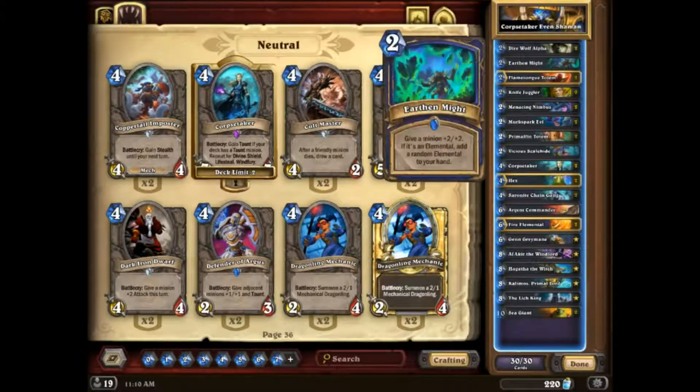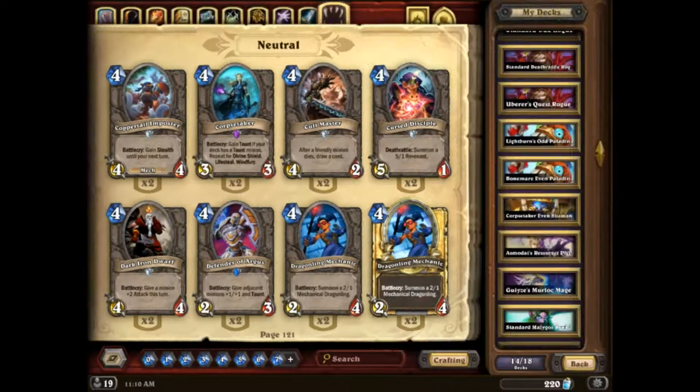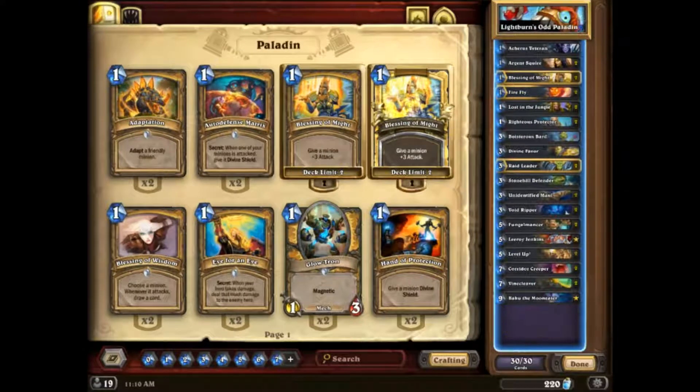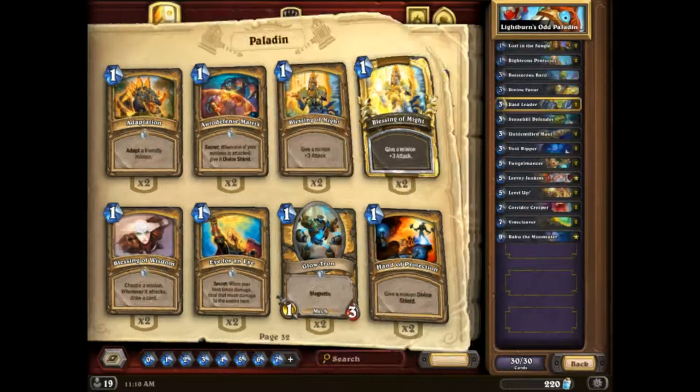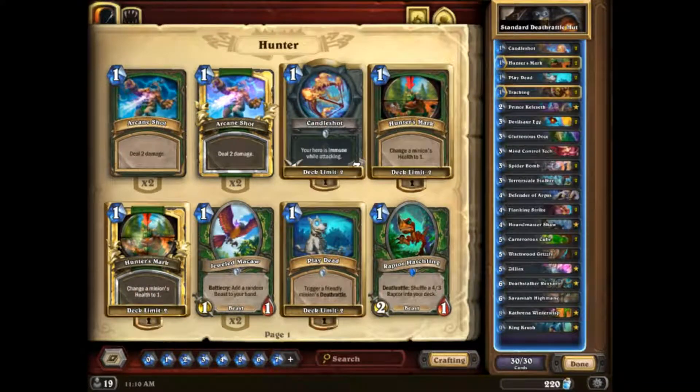We're going to look into lists more individually later. They also brought up Odd Paladin — this is Lightburn's Odd Paladin from the Vicious Syndicate list. We'll go through these more in-depth later, but I just want to put them up on screen while we talk. Deathrattle Hunter down here is the standard Deathrattle Hunter list.